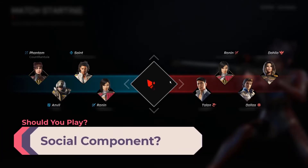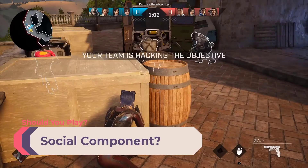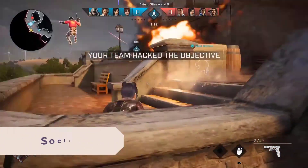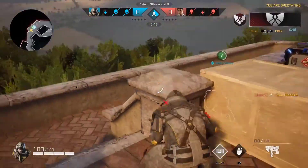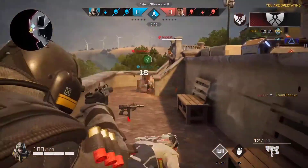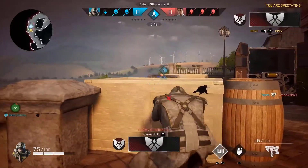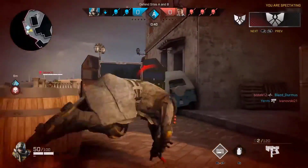Is there a social component? Big yes. Rogue Company is a four-person team-based third-person shooter, and you need to talk to your team, as communication between teammates can make or break a game. This is where things get dangerous. As I always say, talk to your kids — make sure they know that stranger danger applies to people online, not just people they see in the street.